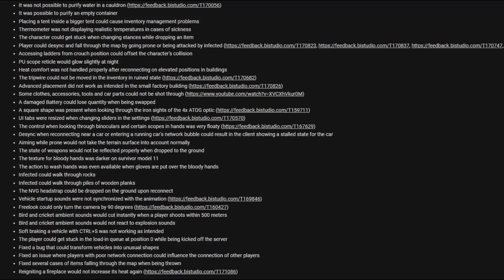The player could get stuck in the load-in queue at position 0 while being kicked off the server. Fixed a bug that could transform vehicles into unusual shapes. Fixed an issue where players with poor network connection could influence the connections of other players. Fixed several cases of items falling through the map when being thrown. Reigniting a fireplace would not increase its heat again.